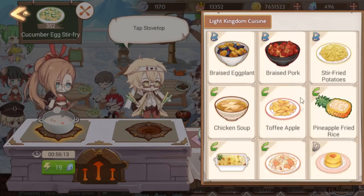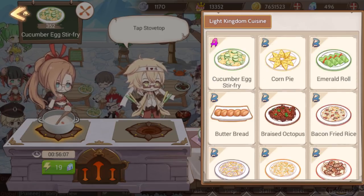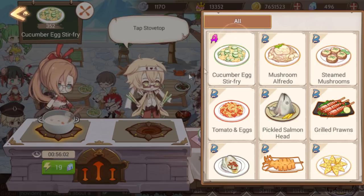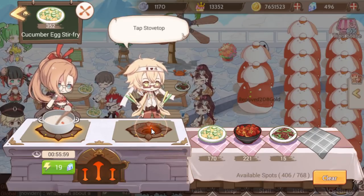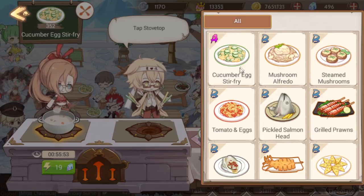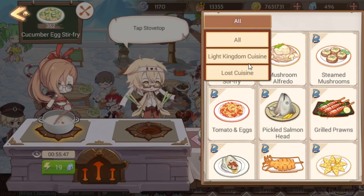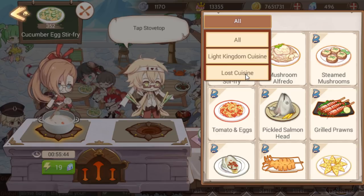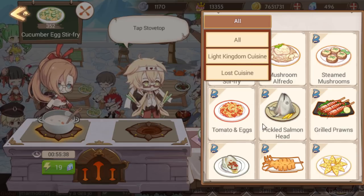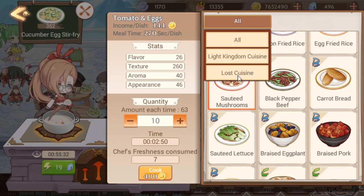There's something a little odd with how you select cuisines. Normally your food is sorted by letter grade, but if you want to see lost dishes you have to click to 'lost cuisine' specifically — even if you change it to 'all,' it always defaults back to your regular cuisine. It's unfortunately annoying, but doable. To unlock other cuisines beyond lost cuisine, you have to completely finish all 30 recipes in your local cuisine first.